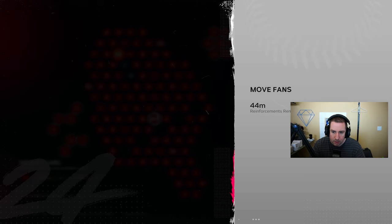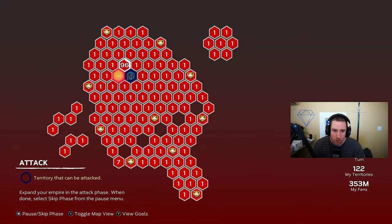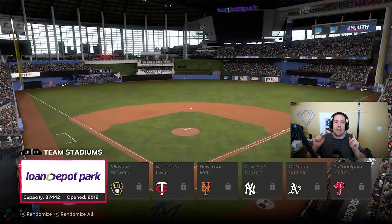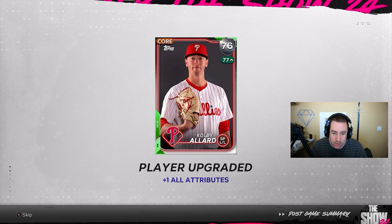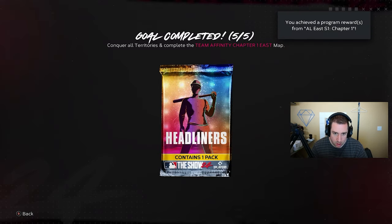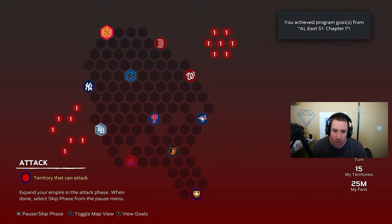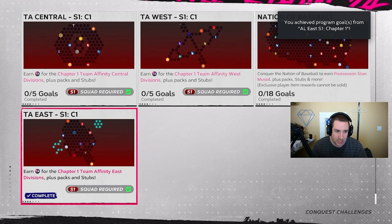We beat the Phillies and we're one team away. Last but not least, the Miami Marlins must go down — and they will go down right here, right now. One more game left to go, on Rookie difficulty. I'll see you guys after the game. And we beat the Miami Marlins — we are done with this conquest map. Everything has been conquered. We got a headliners pack right there, so we did complete it. Everything is complete. We can now restart it, but that's going to be it for that conquest. Team Affinity East has been completed.